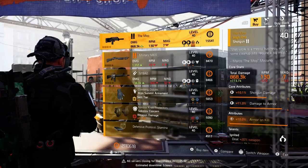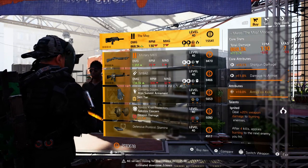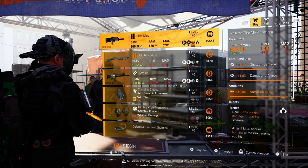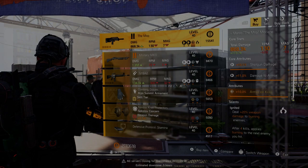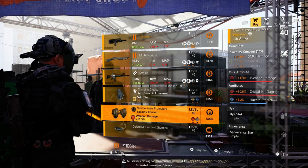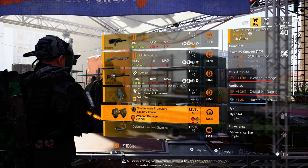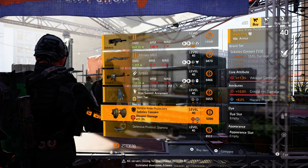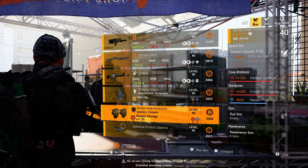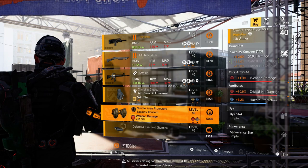Over at the theater settlement, we've got the Mop with that max roll of 10% armor on kill. It's a great backup weapon to have to add some survivability to your build — roll the talent to whatever you like. And down the list from that, we've got Sokolov knee pads. I've been looking for this combo of crit hit damage and hazard for ages for this build I'm running. I know it's not max rolls, but I can max them out with the Optimization Station later on, so I'm picking these ones up.